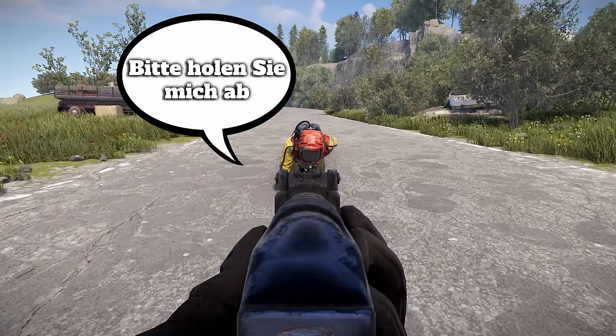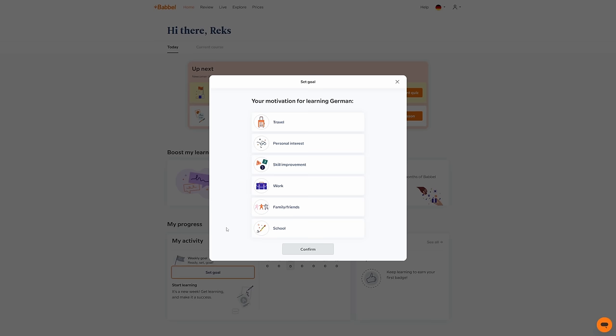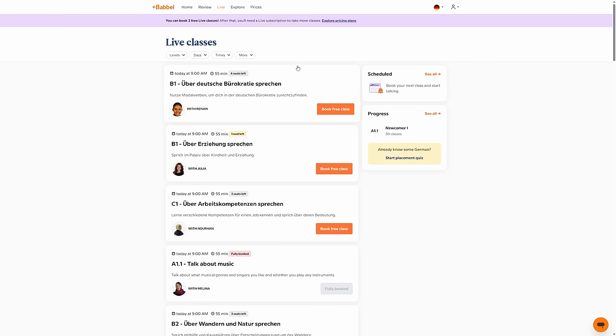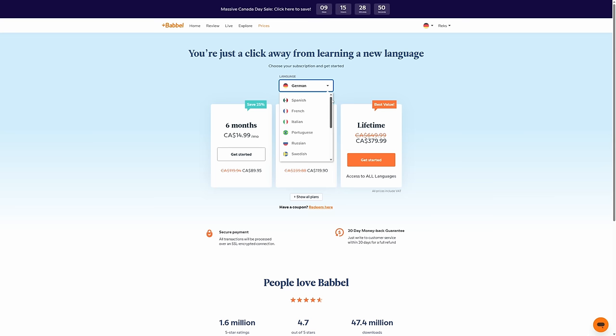Whether it's just to be able to ask to be picked up in other languages, or watching your favorite anime without those horrible dubs, Babbel is the easiest way to broaden your horizons. Are you worried it's not for you? Between live classes taught by real teachers, games, podcasts, and more, Babbel promises to help you start speaking a new language in as little as three weeks.